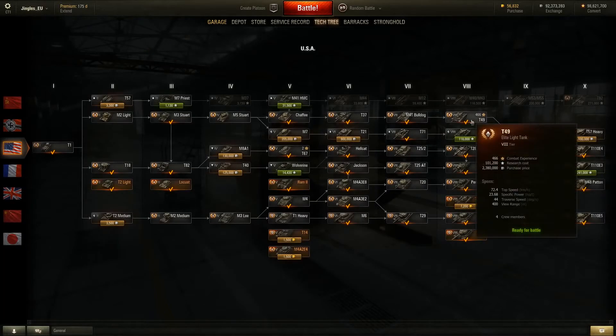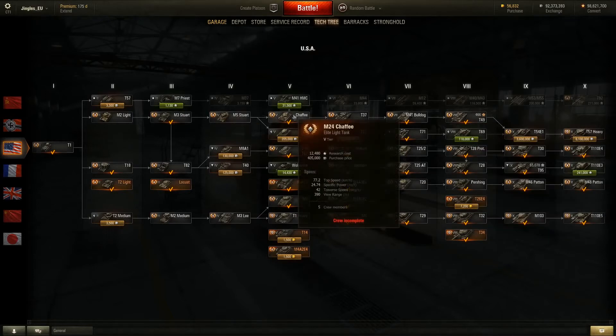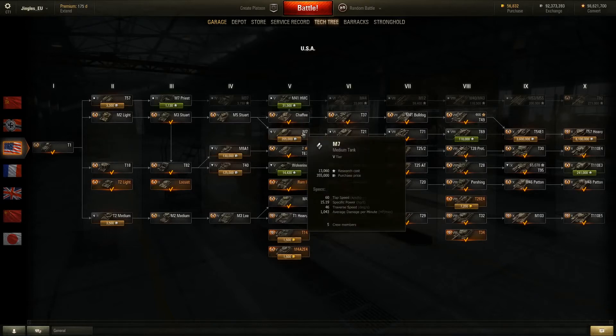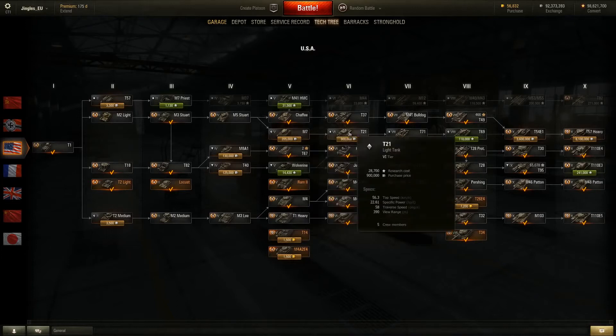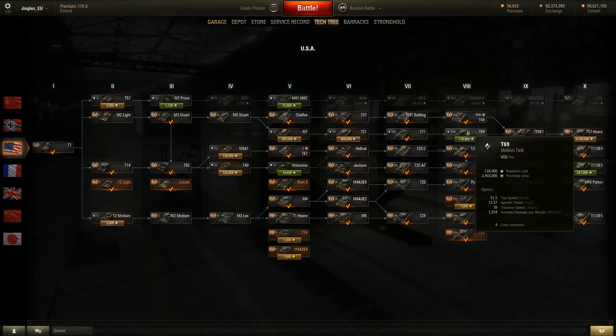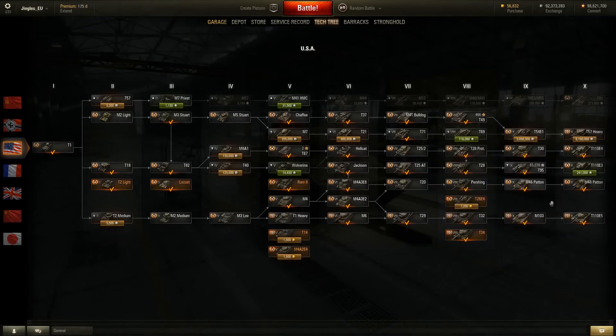The T49 leads to the T54 E1 and then the T57 Heavy. In the tech tree it sits after the M41 Walker Bulldog: M5 Stuart → Chaffee → T37 → M41 → T49, as opposed to the old path: M7 → T21 → T71 → T69. This new route is going to be a hell of a lot more fun - the M7 is desperately mediocre, the T69 is desperately mediocre unless you're using premium ammo. I can see these tanks being ridiculously popular, not just because they're good but because they're more fun.